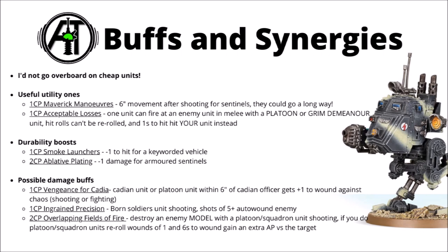There are a few slightly situational damage boosts: Vengeance of Acadia if you're near a Cadian Officer for a +1 to wound against Chaos, Overlapping Fields for re-rolls and extra AP should you need it, and Engraved Precision for auto-wounding on a 5+, which is particularly nice if you have Lord Solar re-rolls. For the most part though, you're usually going to be better off saving CP for buffing more dangerous units.